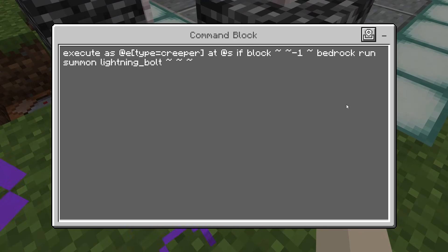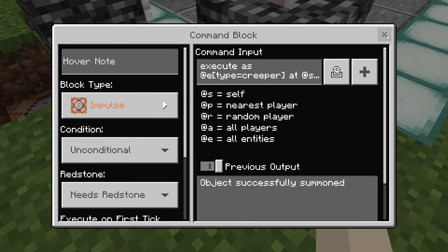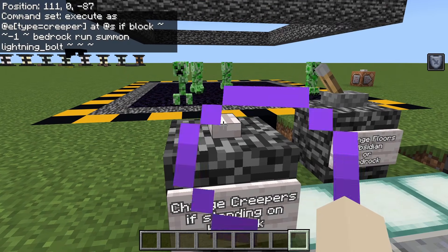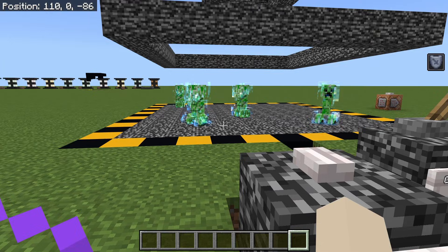Here we have a command to summon lightning on all creepers if the block directly beneath them is bedrock: /execute as @e[type=creeper] at @s if block ~ ~-1 ~ bedrock. The tildes use local coordinates, and since we're running at the creeper's location, ~ ~ ~ means where the creeper is standing. ~-1 means the block directly beneath the creeper. So if that block is bedrock, we run: summon lightning_bolt ~ ~ ~, which summons the lightning directly to the creeper. This doesn't work if the block under the creeper isn't bedrock, but when the floor blocks are switched, it works.